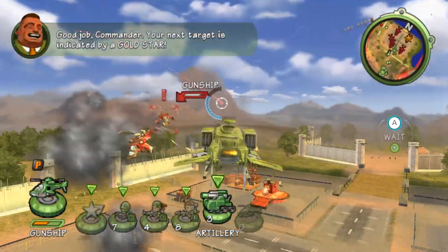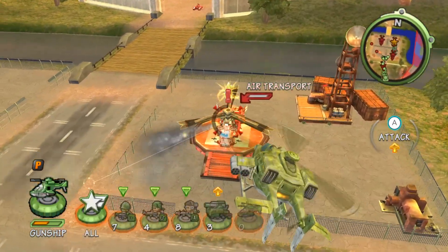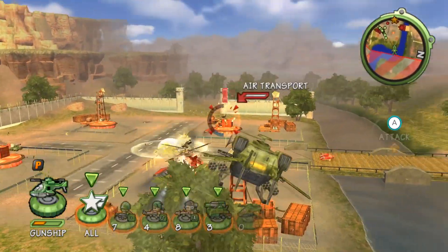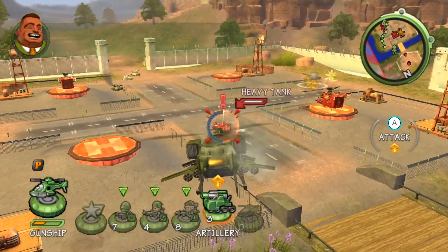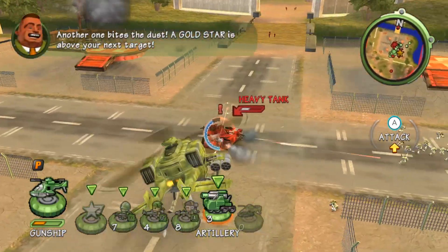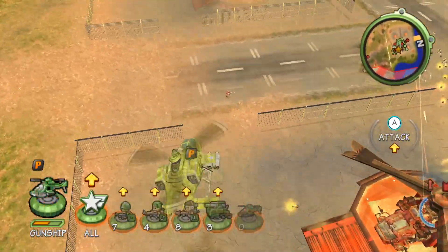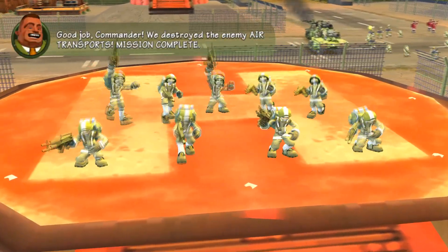Good job, Commander! Your next target is indicated by a gold star. Continue destroying the enemy air transports as each gold star marks the next target. We destroyed the enemy air transports. Mission complete!